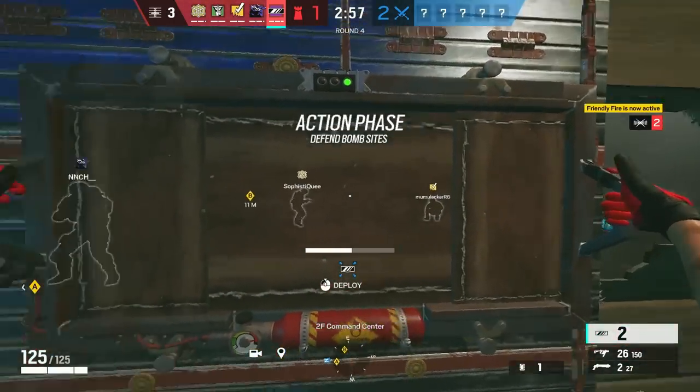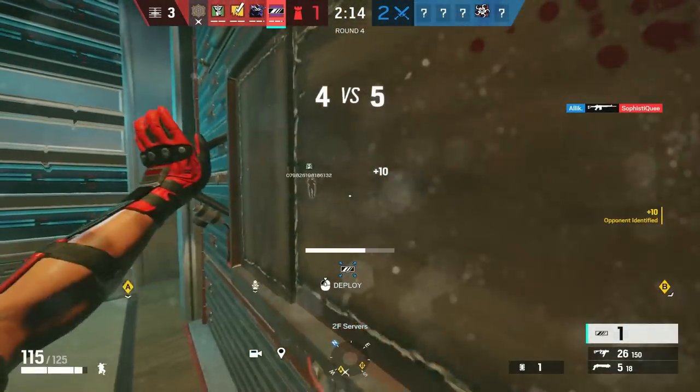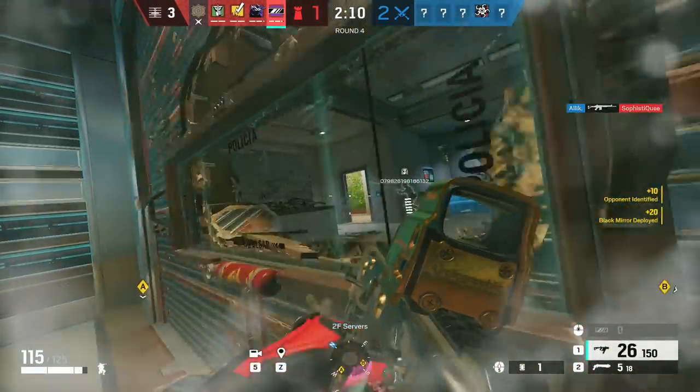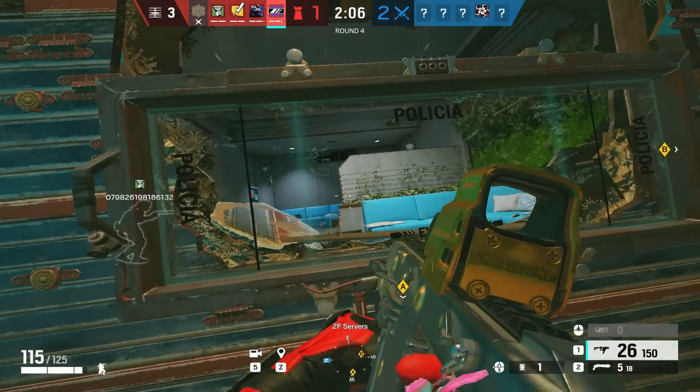Obviously you know how Maestro works, but did you know you could trick Ace or Thermite? If you're late with the Ace charge it's even better, because you have a hole on top to peek. Even if they trick the charge and punch your window to place another charge and open the wall, you can open your window and throw an impact or C4 through it.